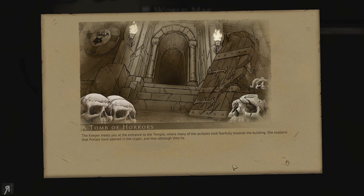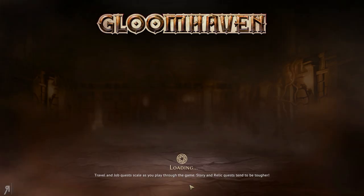The keeper meets you at the entrance to the temple, where many of the acolytes look fearfully towards the building. She explains that portals have opened in the crypts, and that although they have a holy symbol capable of closing them, no one is brave enough to enter the crypt. She gives you the artifact and explains you will need to remain in the crypt for some time, and then the symbol will close and dispel the portals. Good luck.